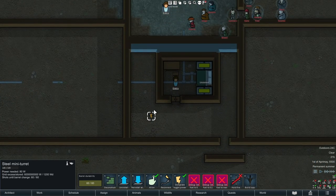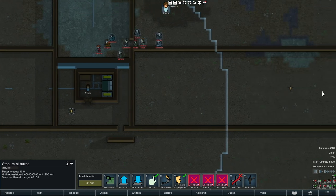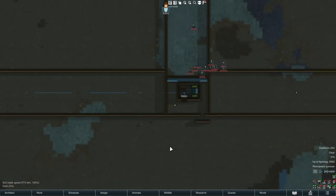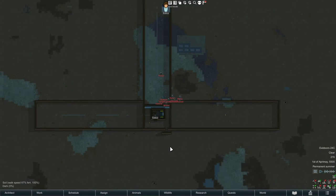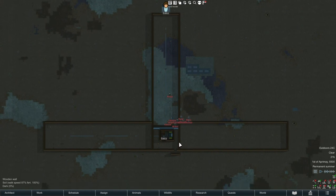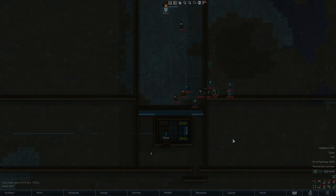Just to clarify line of sight: it means this turret can see these walls, and maybe this wall, but it cannot see those walls — so a sapper could still come in that way and get into the bedroom. That's just generally how it works. Hopefully a quick video to clarify things: nothing has changed, the draw avoid grid doesn't exactly tell you everything, so kind of a two-fold video for you.